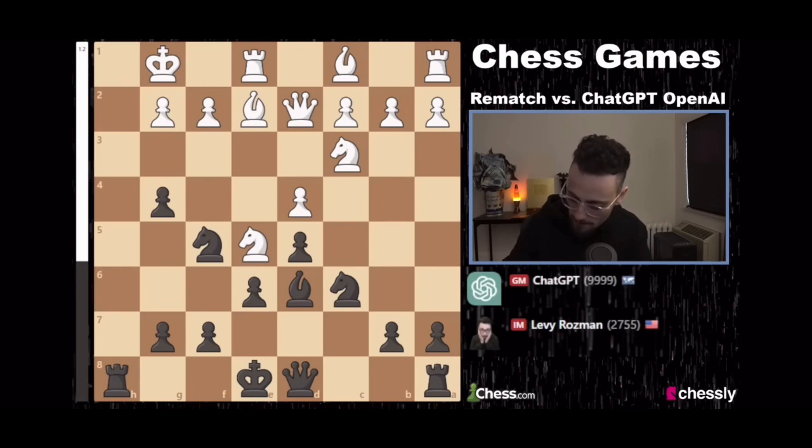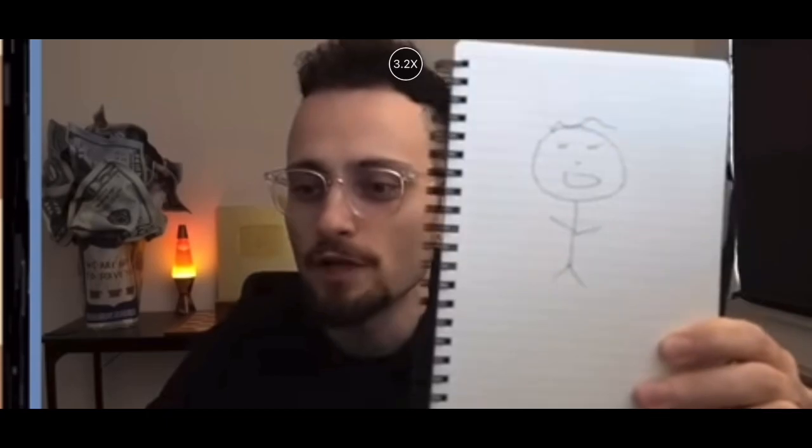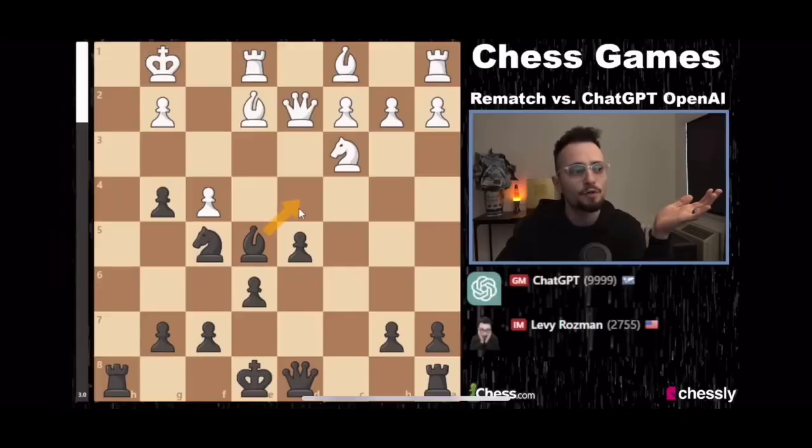If a three or four-year-old shows up and is like, hey mom, dad, I drew a photo of you. This is what it looks like. Do you like it? And there you go — bishop d4 is good.